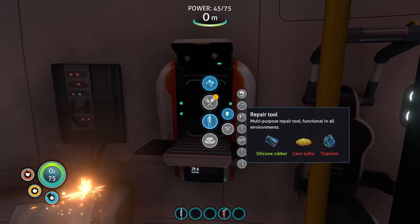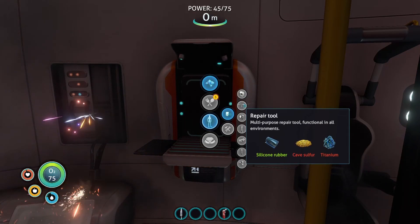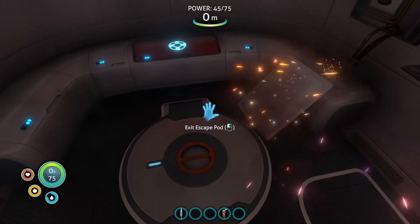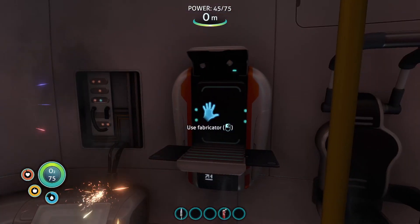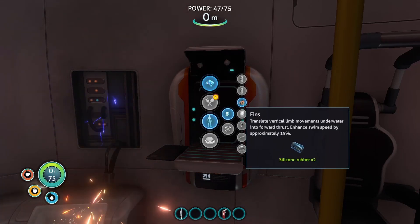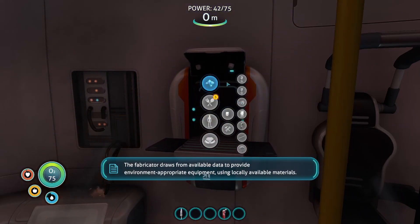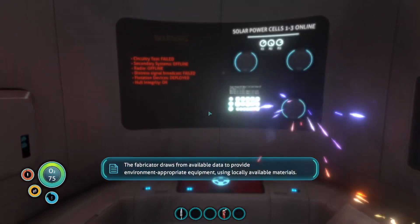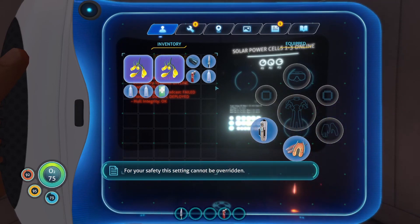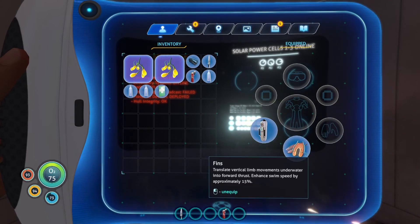I'm also going to need a repair tool — I've got the silicon rubber and titanium for that. Cave sulfur comes from a little fish that hides away in caves and comes after you. Let's make the fins first — might actually get away from the fish before they explode. So we've got our O2 tank and we now have our fins. We'll probably still get hit by the fish, but perhaps not so bad.